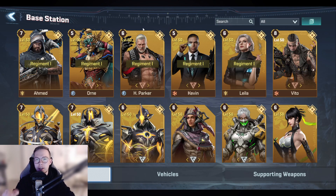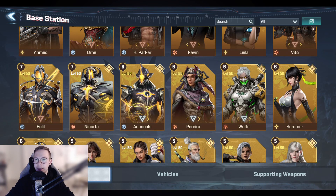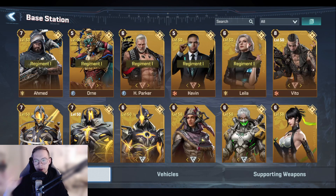Another thing about biohacking: if you want to quickly see which heroes you have biohacked, you can jump into your base station and go to your heroes tab. Each hero that has a yellow flower on the top right corner means they are biohacked; heroes that don't have it are not biohacked.